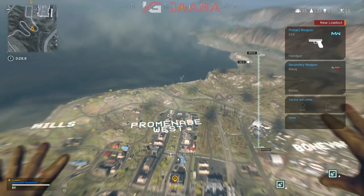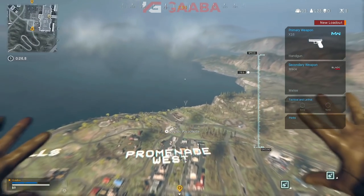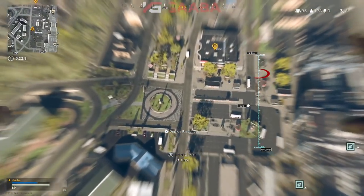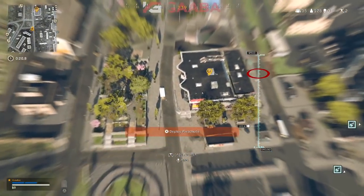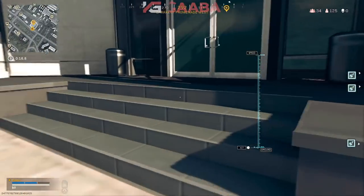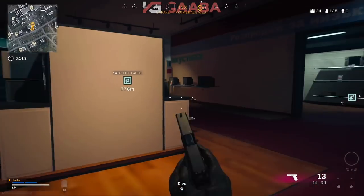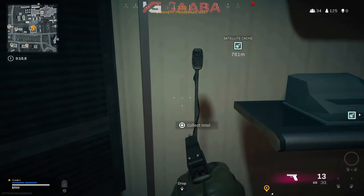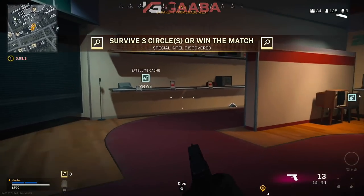The next one's located inside Promenade West — it's inside an electronic store. A little tip: when you're dropping to the ground, look forward for about a quarter of your height, and as you get closer to the ground, stare down to drop very quickly and speed up your chances of getting it before anyone else. Lots of team members can grab this at once, and multiple teams can grab it at once, but everyone's trying to kill you.